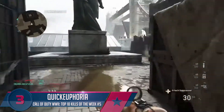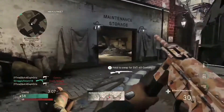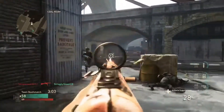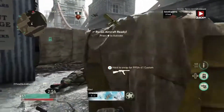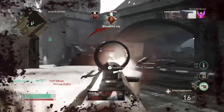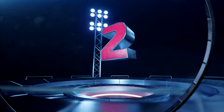Coming down to the number three play from the replay, we have Quick Euphoria using the grease gun. He takes down a couple enemies — first kill, second kill — getting the payback medal in the process. Moving through the building he picks up another two-for-one, drops right there for the three-piece. Then he calls in the recon, shoots an enemy through a dead enemy body, and picks up a total of eight kills.